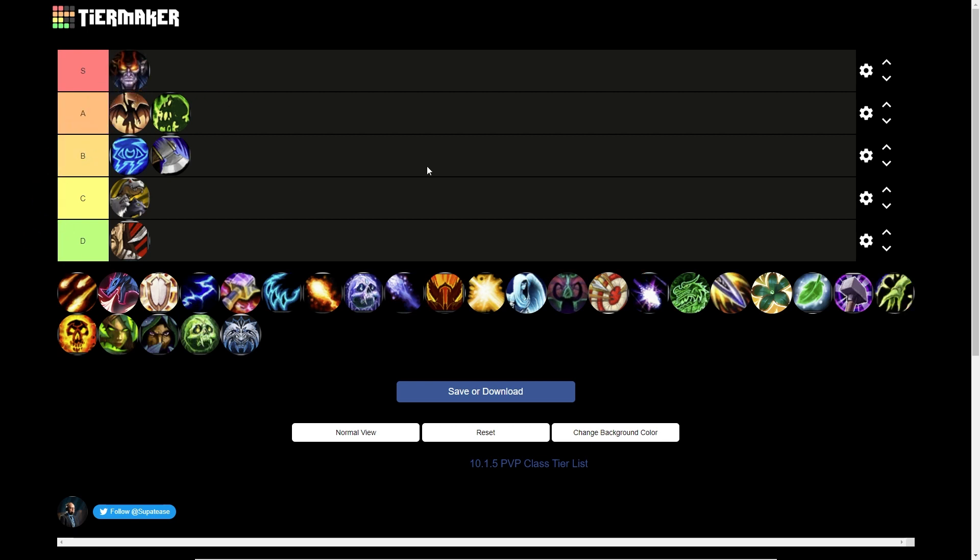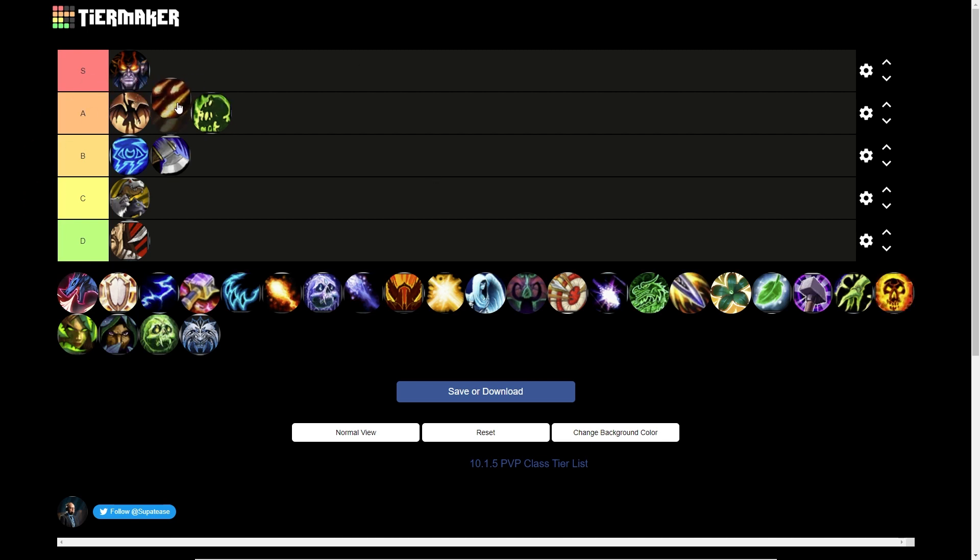Demonology Warlock goes into S tier. They have insane burst damage — really strong before Augmentation, and they're one of the best Augmentation Evoker buff targets. Even before Augmentation came out they had crazy strong burst damage every minute and a half with Tyrant, with Nether Portal every three minutes, with the Clash ring. Demo is just really really good and I'll happily put them in S tier.